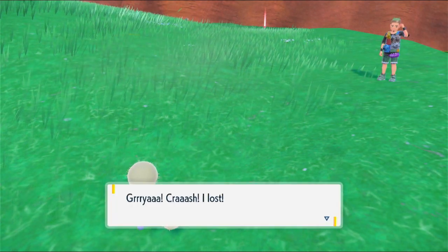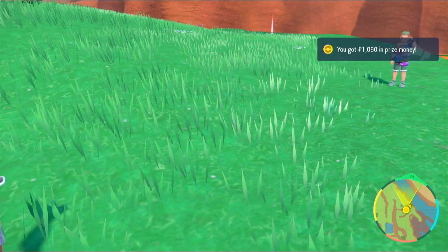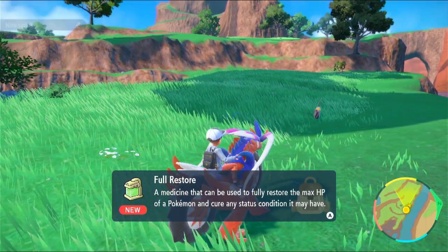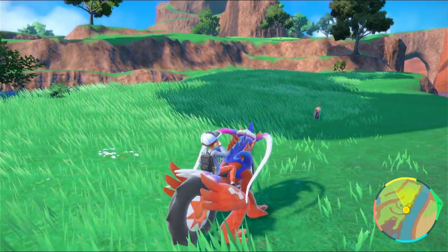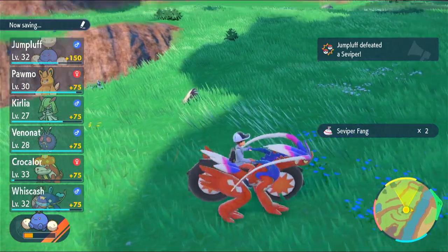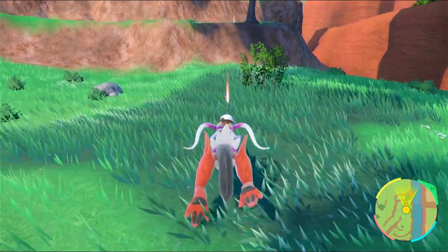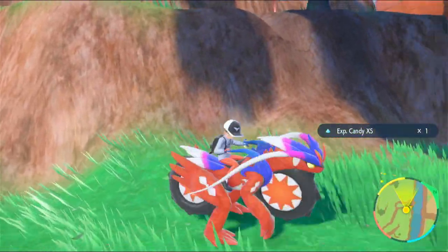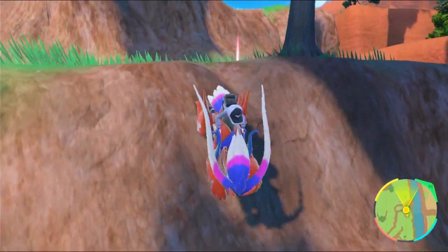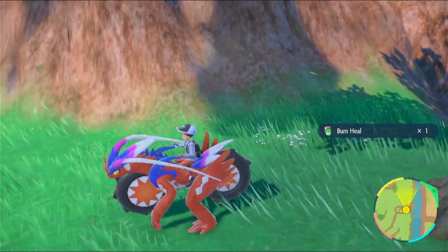You look so upset — gah, crash, I lost. Sorry man. A full restore restores HP and any status elements are also healed — cool. Still looking for more things. Oh, so there's an item up there — the easiest way to get that is definitely to backwards long jump for it instead of having to come back later on. Burn heal!